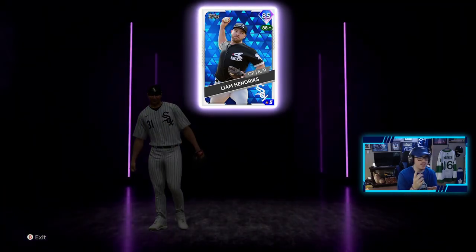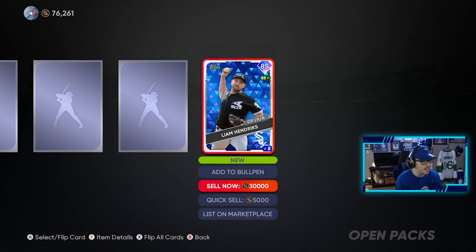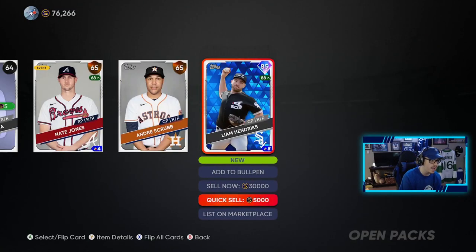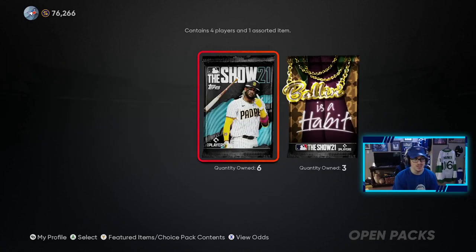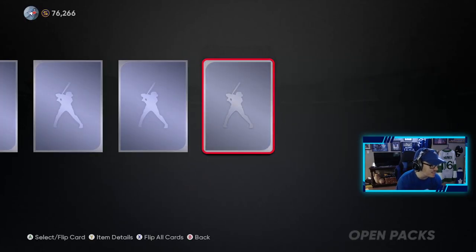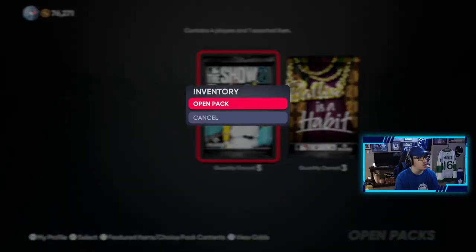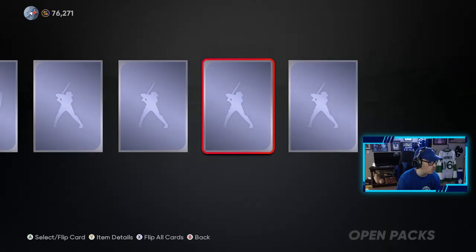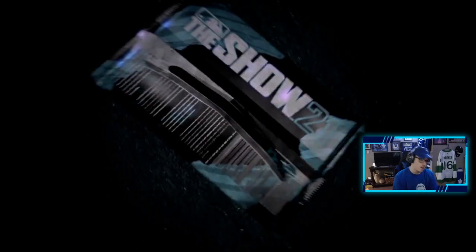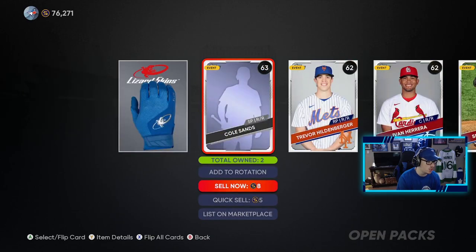He's going for around 30K, so you're saving me stubs here, game — I honestly appreciate that. Liam Hendrix. We still got three of these bad boys, still six of these ones. My pack luck continues to roll and I am never going to complain ever again, dude. Super happy with the outcome of this pack opening. We got gold equipment — nothing else there, not too bad.